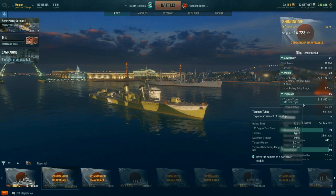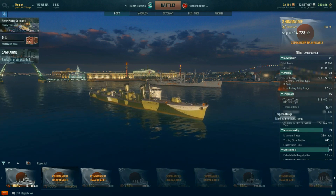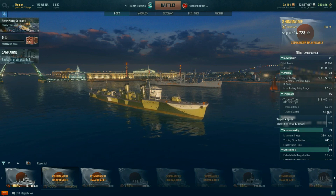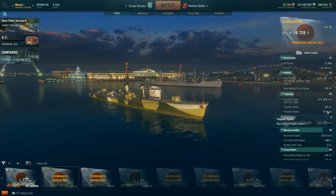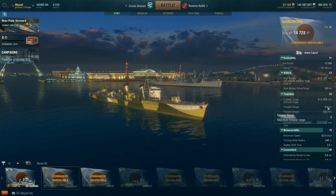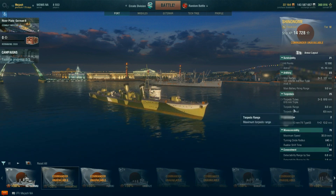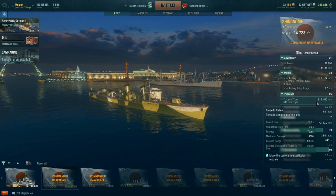The torpedoes are just like the Fubuki's — three sets of three — but shorter at 8 kilometers versus the Fubuki's 10. They are a bit faster at 63 knots, but I think I would honestly take the Fubuki's 59-knot torps at 10 kilometers for that extra range. Since you can switch in a 15-point captain with Concealment Expert, there is a nice buffer. There were several situations where I would have done more damage with 10-kilometer torps.